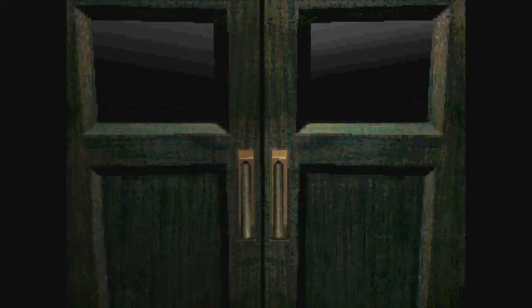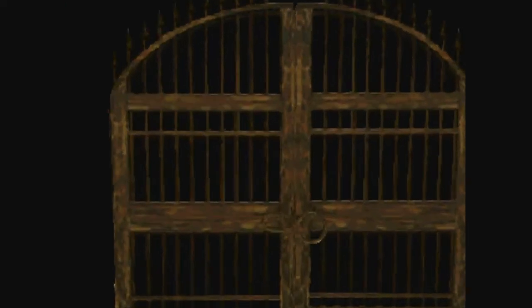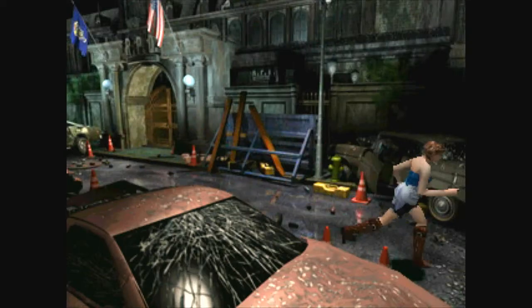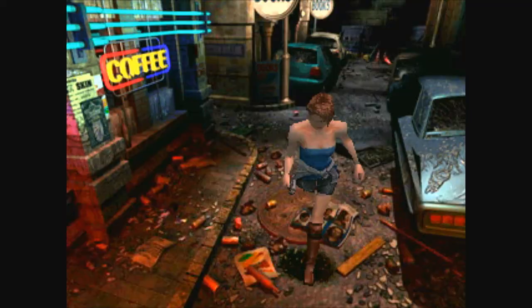Okay, now we are out of the police station. Brad's body is missing — just a pool of blood. That's how he becomes a zombie in Resident Evil 2. In the Resident Evil 3 remake they kind of changed that up a bit.